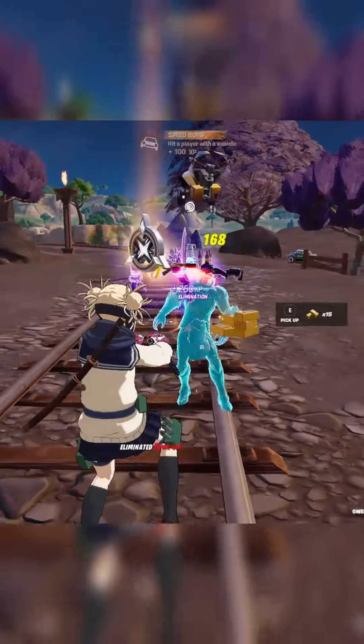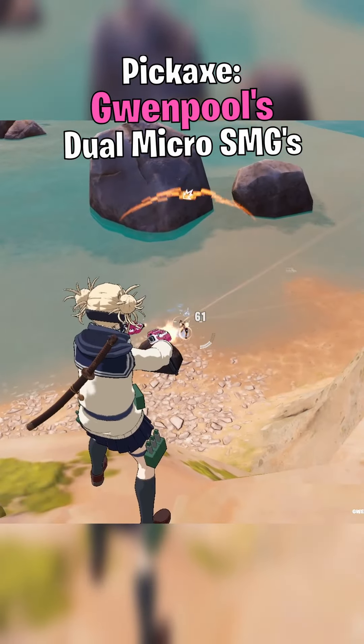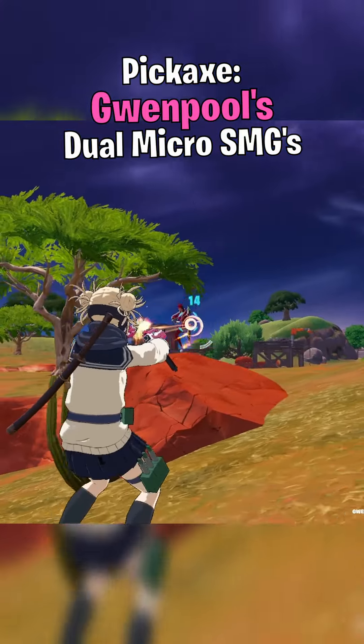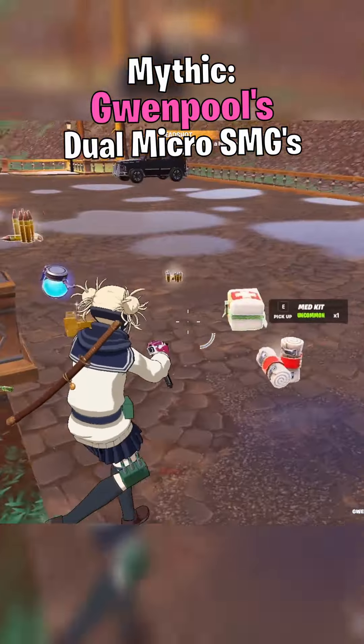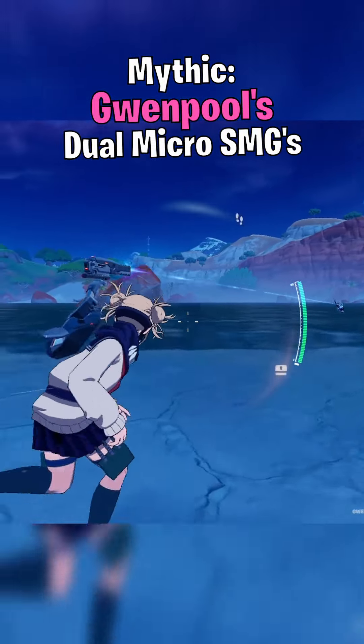Pickaxes is where this gets unique. You could use the Star Wand, but I prefer Gwenpool's Dual Micro SMGs. You don't need to drop at other locations hoping for the correct loot when you can stop at Gwenpool and grab a full kit right off the rip. For mythics, I would suggest Gwenpool's Dual Micro SMGs. This weapon is the best bang for your V-Buck, and will have you stacking more crowns in Fortnite Season 4 than any other weapon.